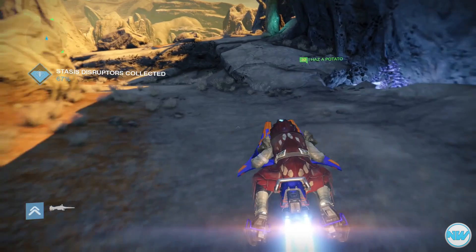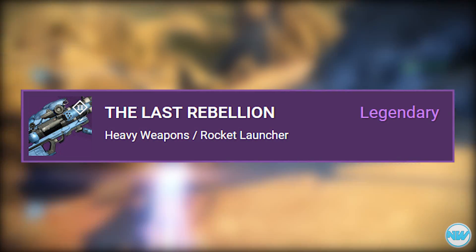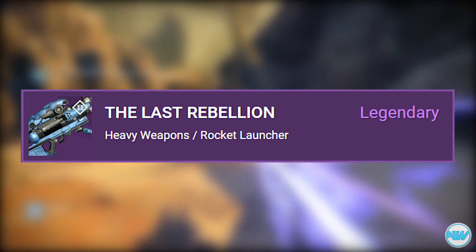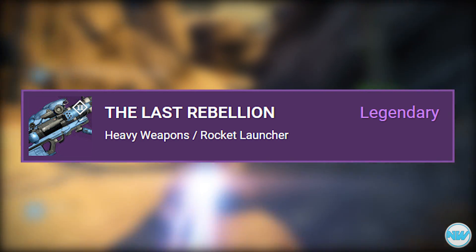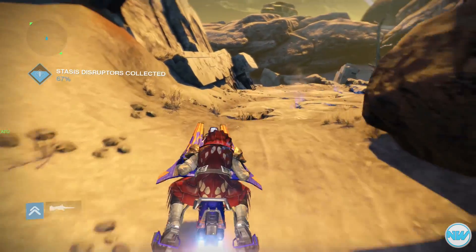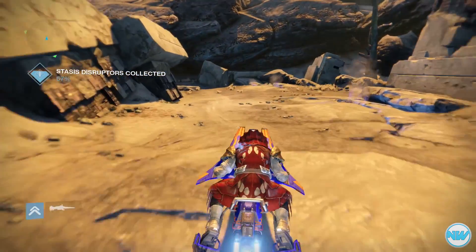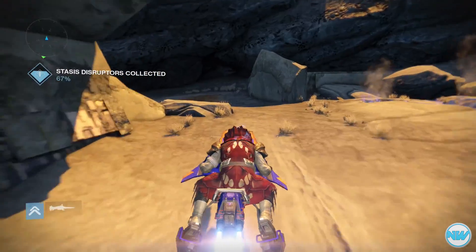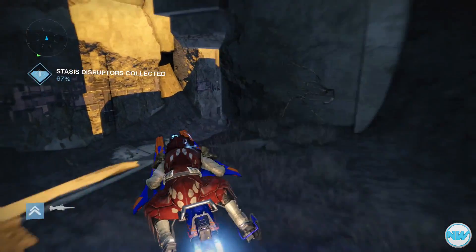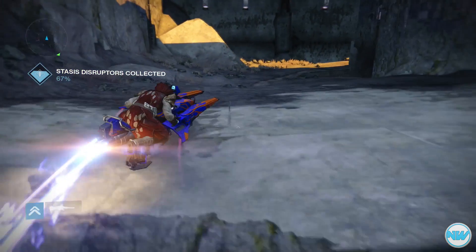For the last weapon, we have the Last Rebellion, a legendary rocket launcher. The description reads: 'Insurrection will not be tolerated.' This weapon has Clown Cartridge — absolutely amazing for rocket launchers since you can get an extra rocket, which is fantastic for PvP. It also has Javelin, Flare, Magwell, and Lightweight, which increases your agility.